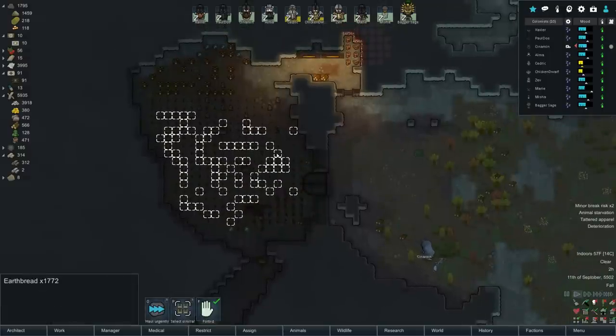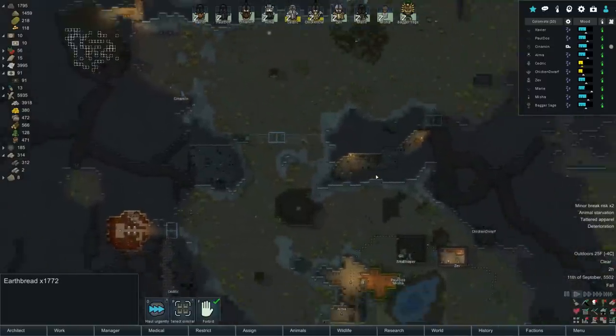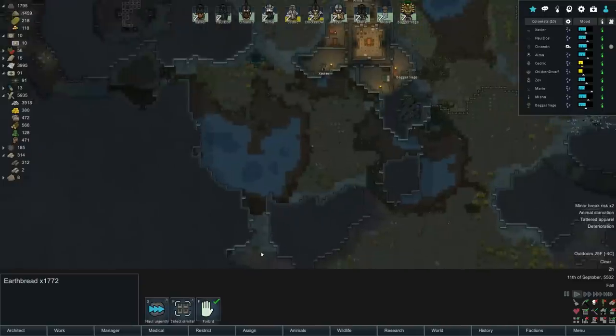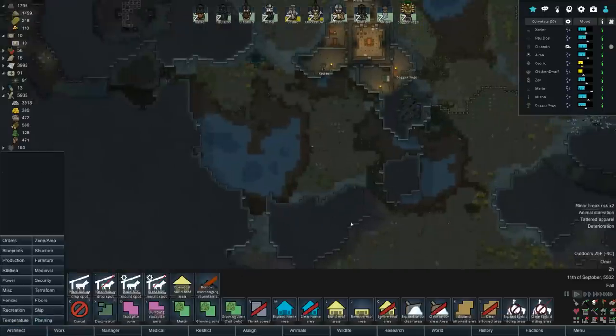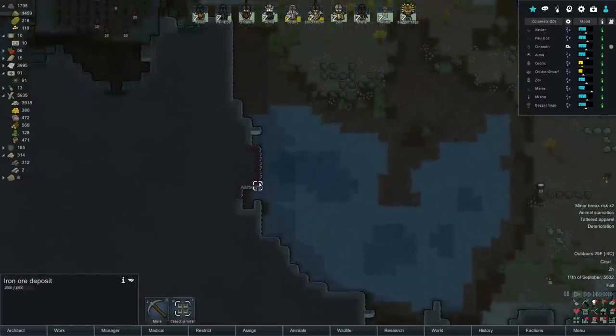Look at all of that earthbread. One of the things we need to do today is move this over. I was thinking of actually finally building defenses. I know it's been a ridiculous amount of time I've been saying that, but I think today I'm actually gonna do it. Let's get the defenses going.